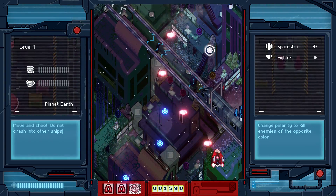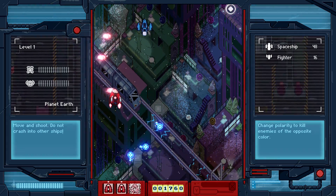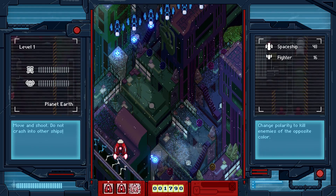One from the right, one from the left, and then another one from the right. After taking care of them, you are going to have a row of enemies come in. Make sure you stand in the bottom left and then just sweep across the screen.